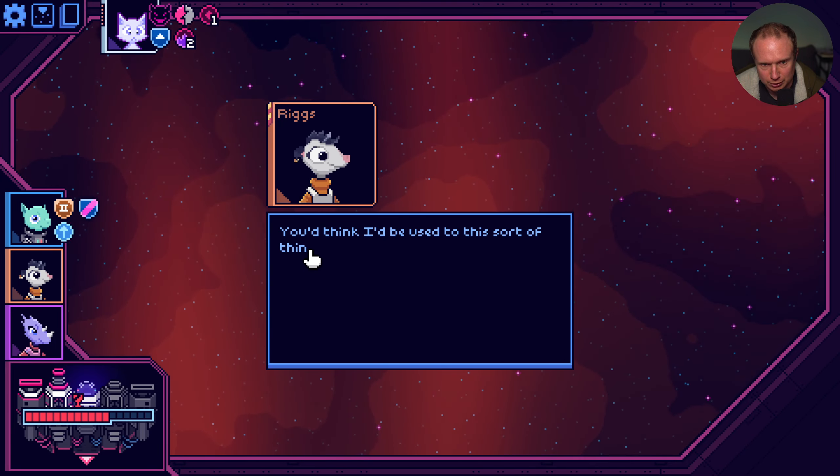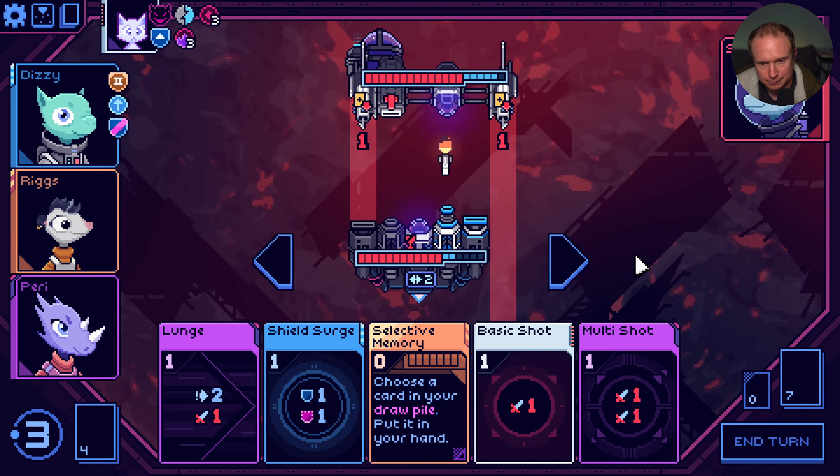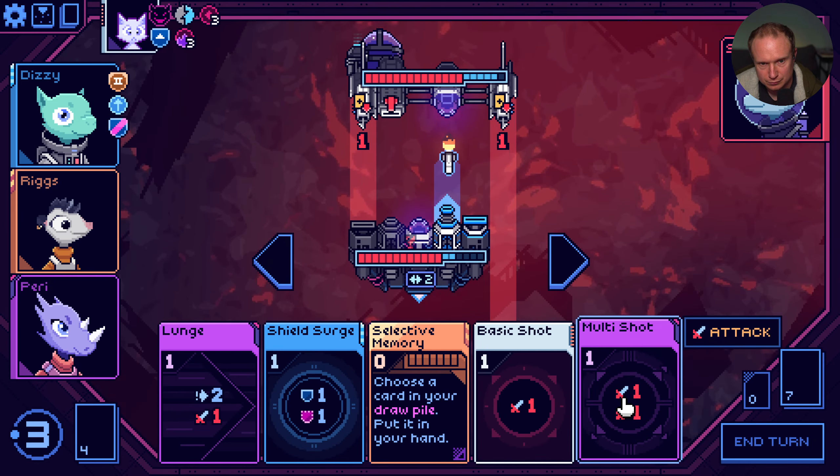We definitely play Momentum. Then we do draw shot. And we're sad to see basic capacitors and shield gun show up here. I think we just pop a basic dodge. That was kind of a bad draw for sure. Multi-shot doesn't seem bad. And we just get to hammer away.